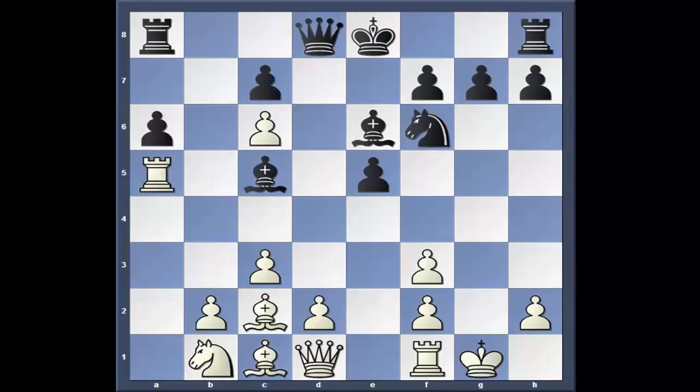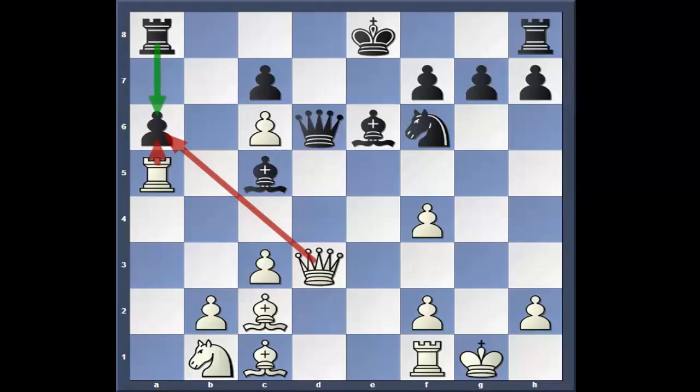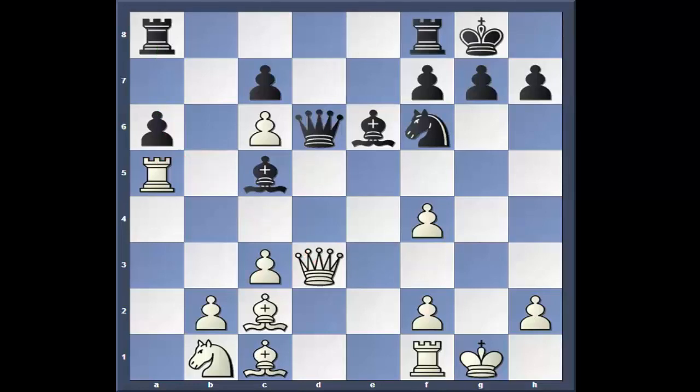Rook A5 — holy crap, pretty good, huh? Queen D6, just trying to hold it all together — guard the Bishop, guard the pawn, this pawn's guarded. It's got its full development now. F4. The computer likes Bishop to H3, but Anishuk went E4 instead. D4, pawn takes en passant, Queen takes. Now he threatened a double hit on the A6 pawn — it's almost enticing him to trade Queens, but of course he really can't. He just castles.